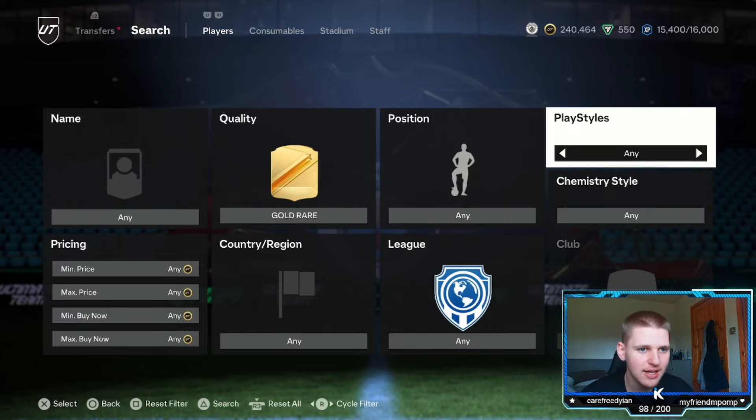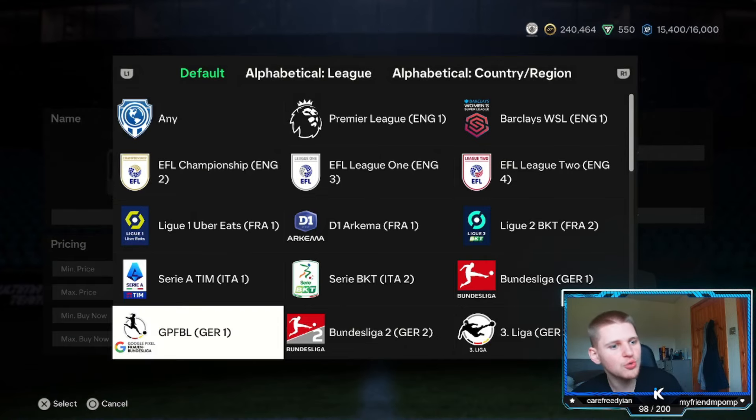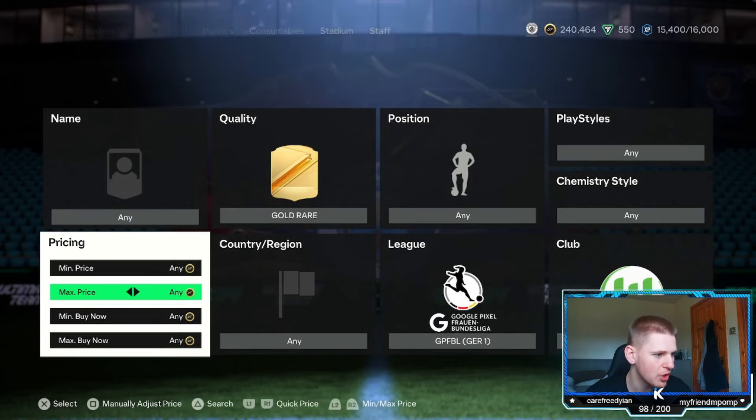Position we are going to leave at any. Playstyle, chem style and nation, leave at any. League, we are going to go down to the Women's Bundesliga, which is the GPFBL. And then club, you are going to go all the way to the end to VFL Wolfsburg.